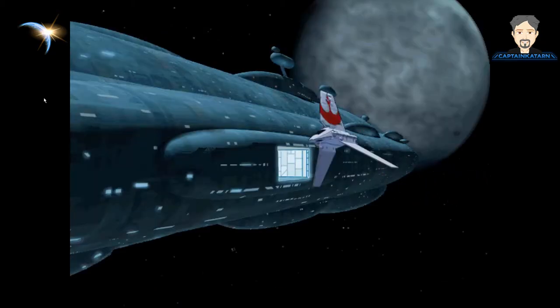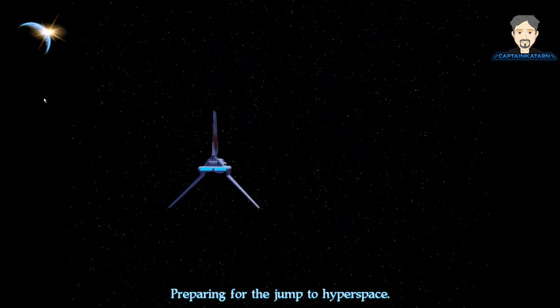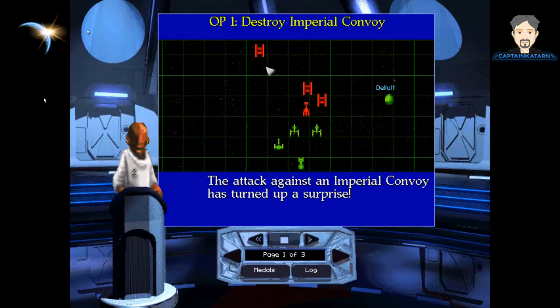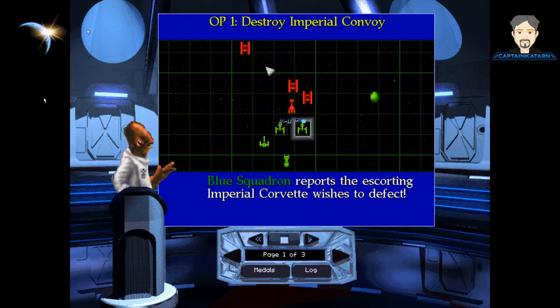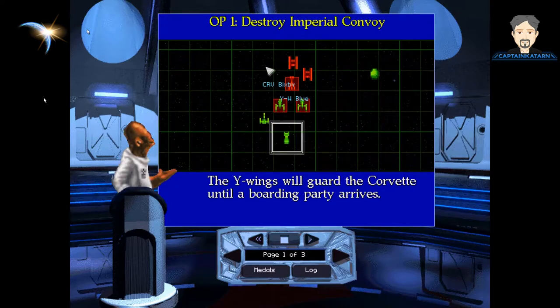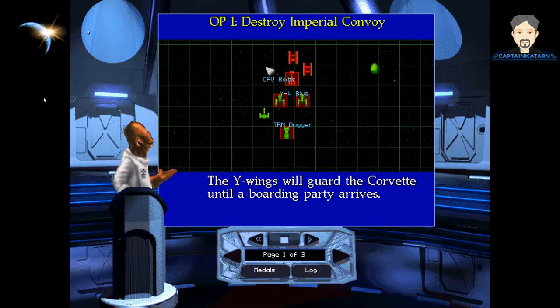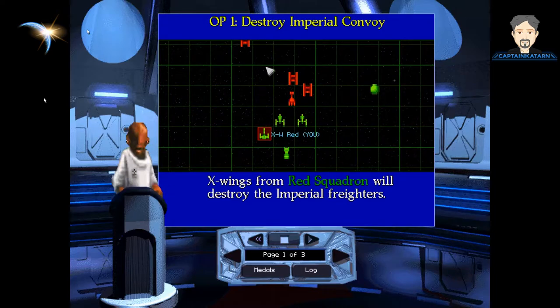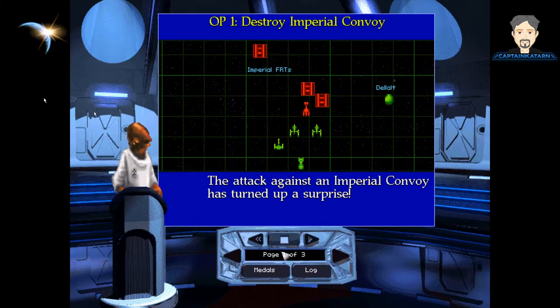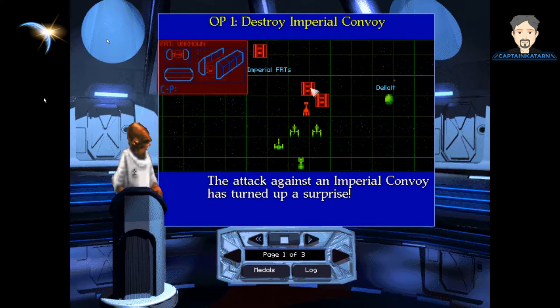We're leaving the alliance flagship Independence. The graphics for this era are still awesome — even today that can hold up. The attack against an imperial convoy has turned up a surprise. Blue Squadron reports the escorting imperial corvette wishes to defect. The corvette's crew has stopped their ship and lowered their shields. The Y-Wings will guard the corvette until a boarding party arrives. X-Wings from Red Squadron will destroy the imperial freighters.